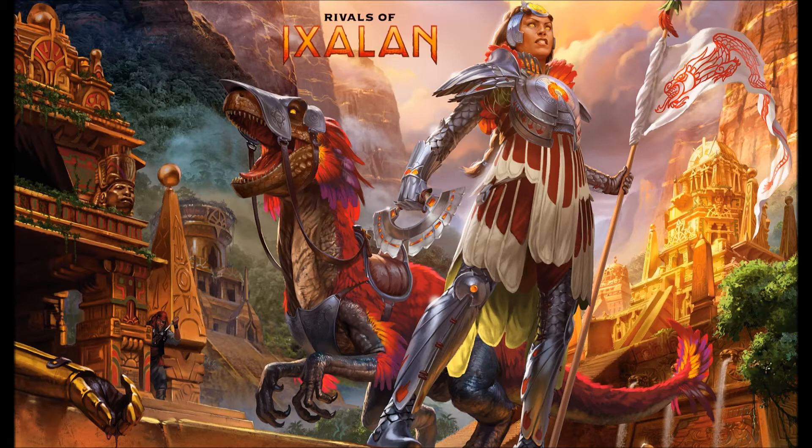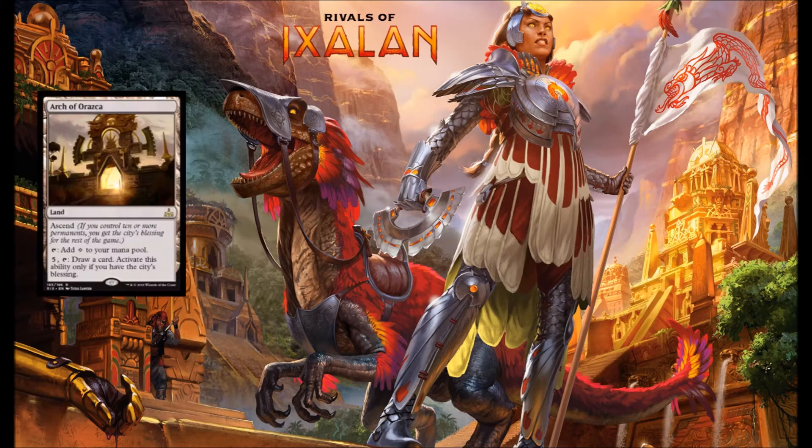So let's take a look at our first card. First up we've got Arch of Orozca. This is a land with Ascend, taps for colorless, and you can pay 5 and tap to draw a card. I think this card's going to fit well into my limited decks that are a little more grindy, a little more controlling. I think this card will fit very well in Commander as well — if you have a land that draws a card, that's for my Commander deck.